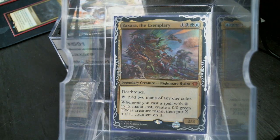Welcome back to Cure for the Common Game. Today in deck number 591 we're going to talk about Zaxara the Exemplary.